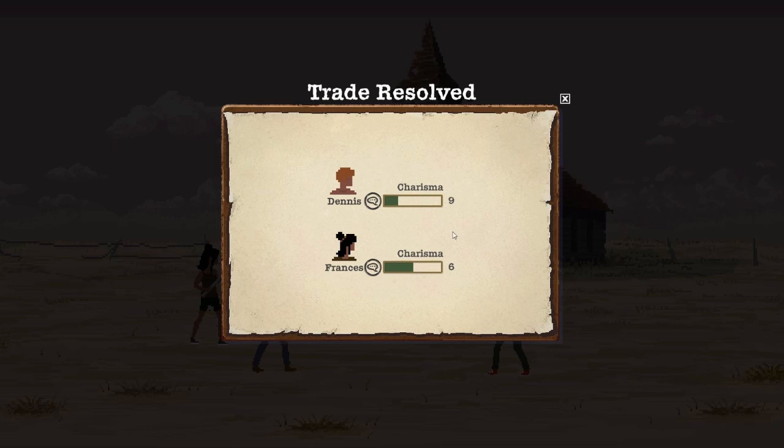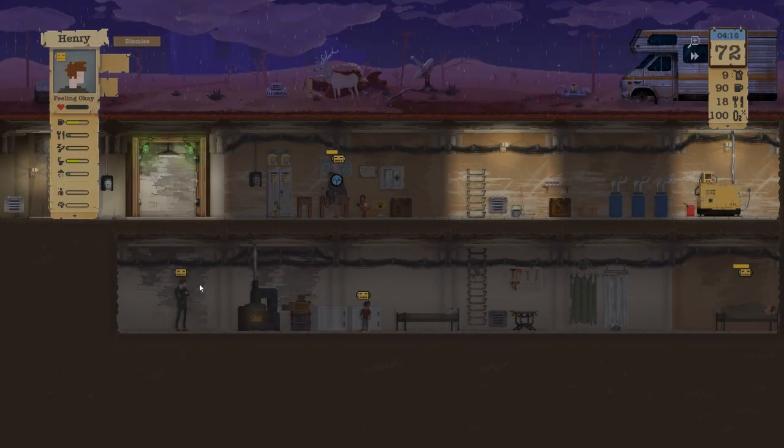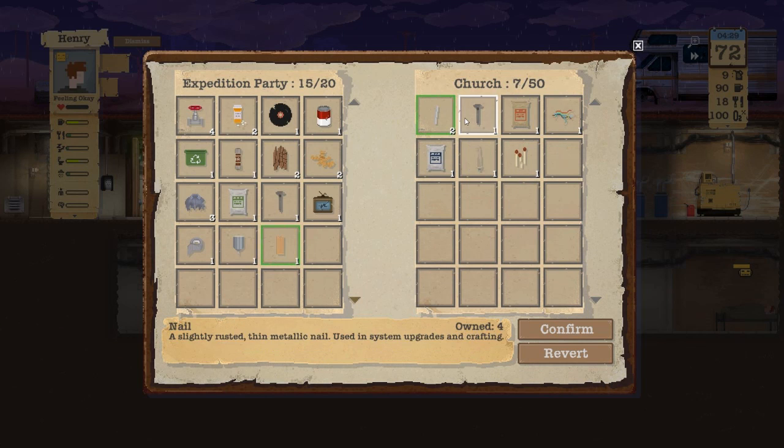Is he mad at us? Do I fight him now? Francis is now in charge of all the trades, because if they're going to be our expedition buddies, we need to get him going.